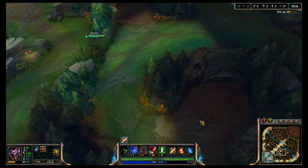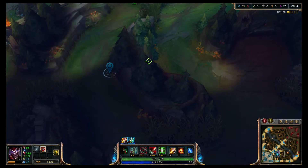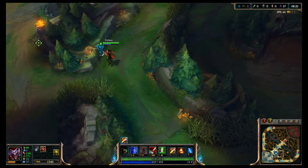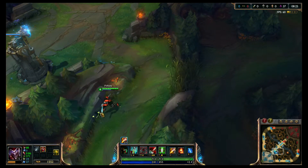I can literally jump over pretty well any wall with no issues. Even from here to here I'm able to jump over — which even Flash, depending on where you are, won't jump over. From here to here: no problem. Here to here: no problem. And the best part is it comes back every ten seconds.